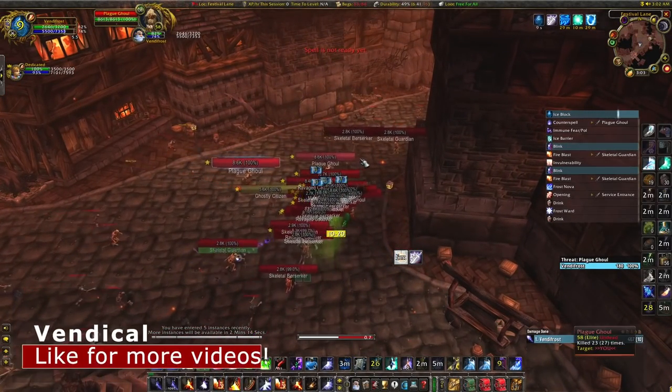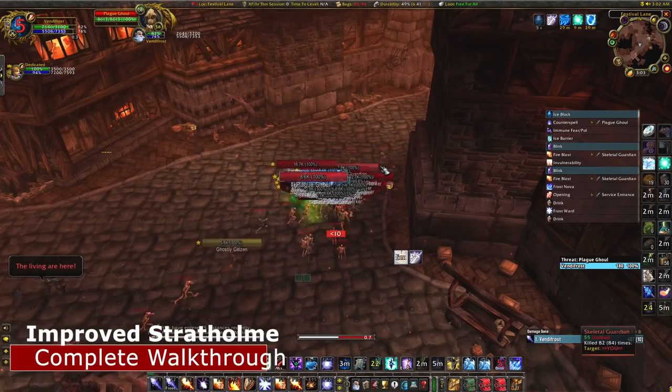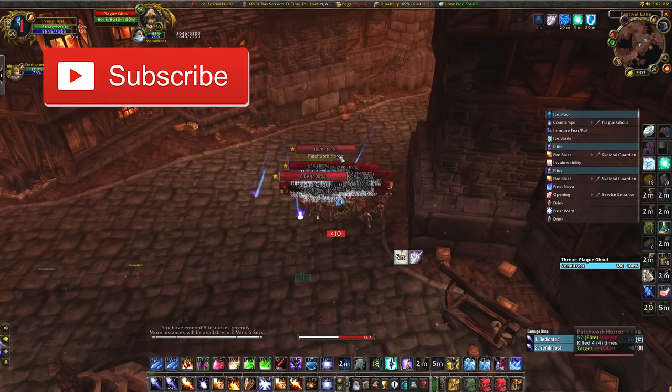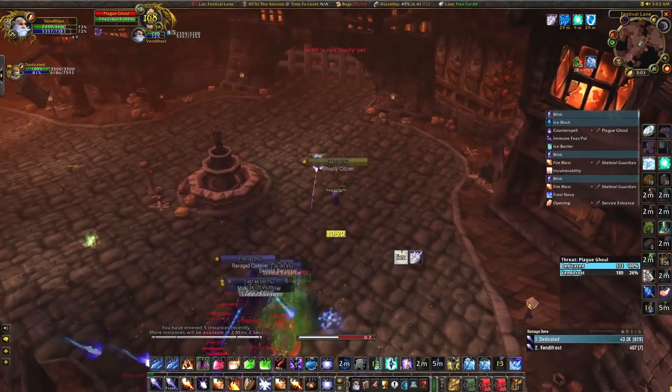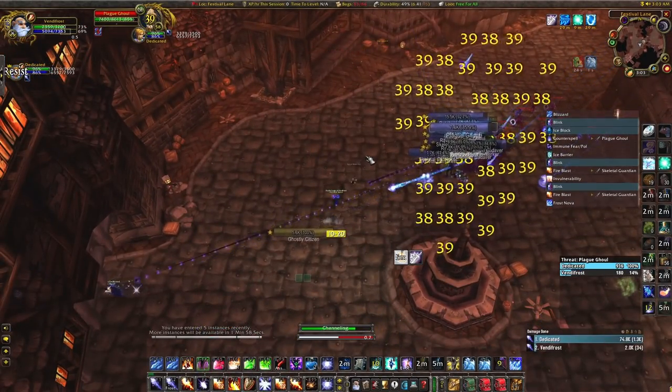Welcome everyone. Today we're going to talk about the new and improved three-pull Stratholme boost. This is by far the best boosting method from level 52 to 60. It's exactly like the original Stratholme boost, except with one limited invulnerability potion per run — you can do this boost in three pulls and dungeon cap it.